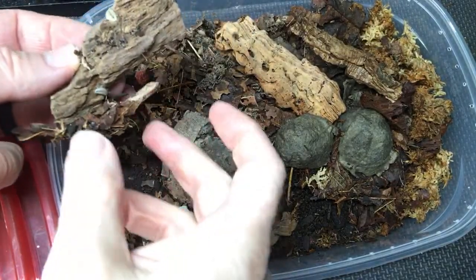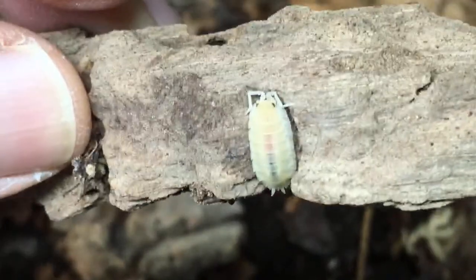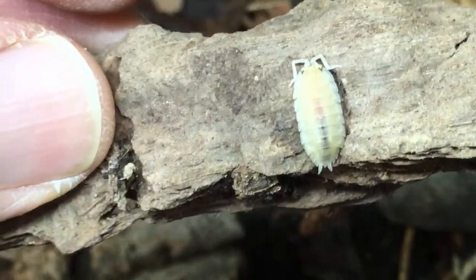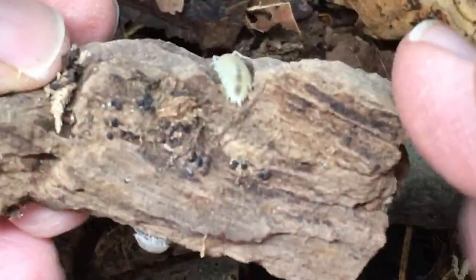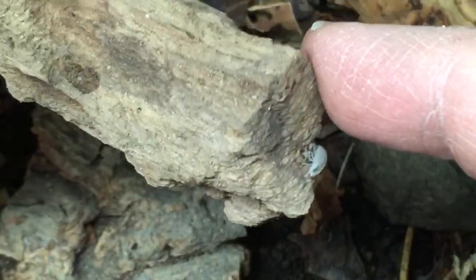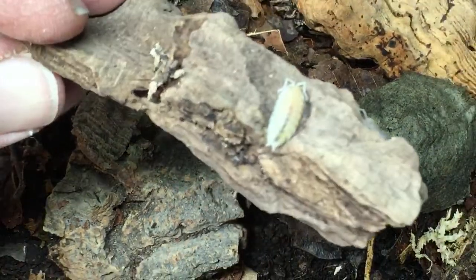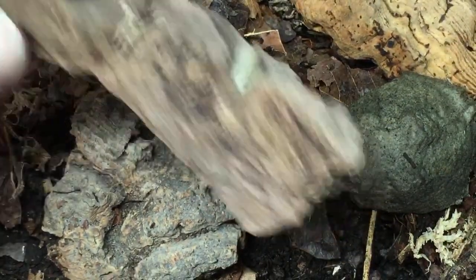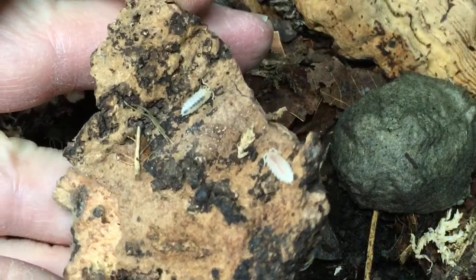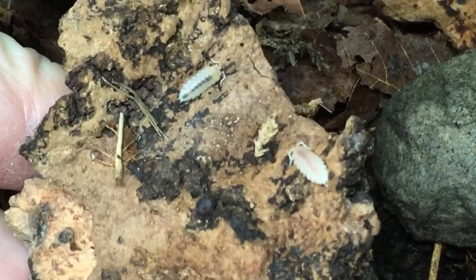Here are examples of leucistic Porcelio scaber — see, they have dark eyes but a very pale body. These were isolated by Kyle of Roach Crossing and he sent me some. There's a young individual that was born here, and this is one of the specimens he sent me. The colony is quite young but as you can see they are reproducing — I think both of these individuals were born here. They're growing; I got them in November I believe.